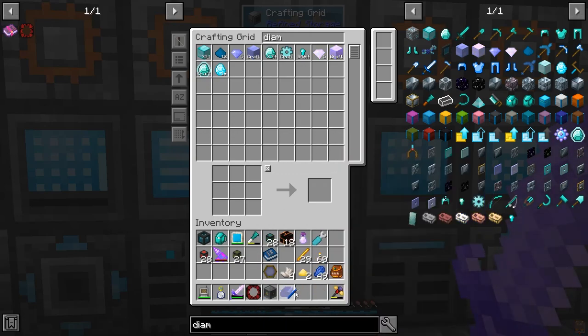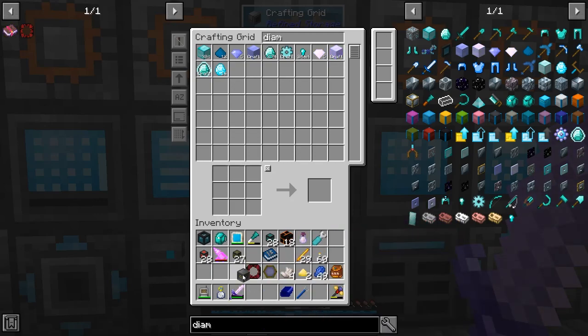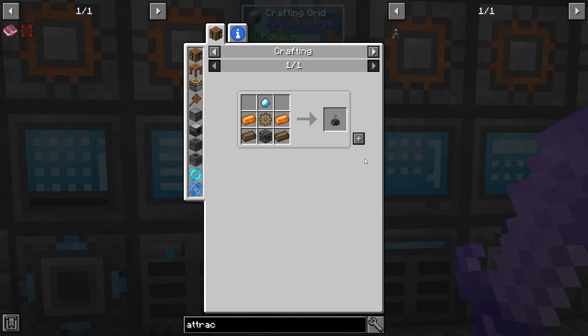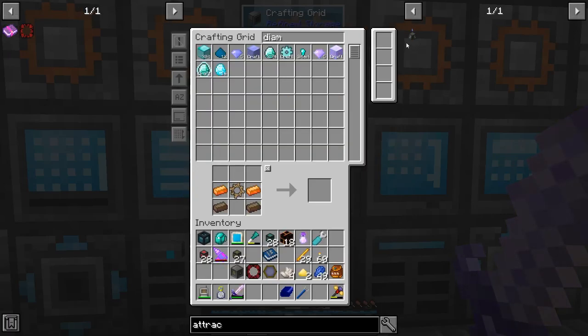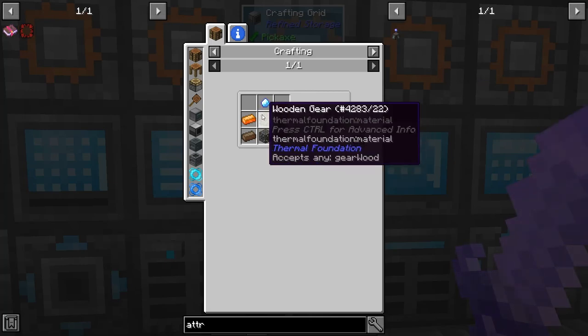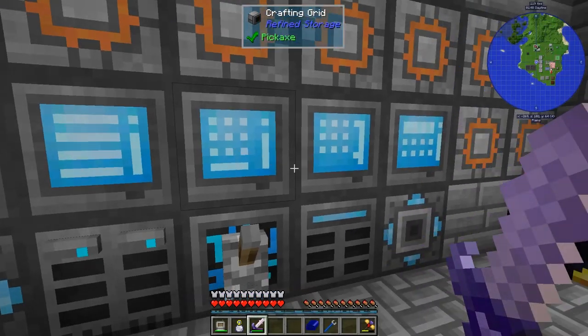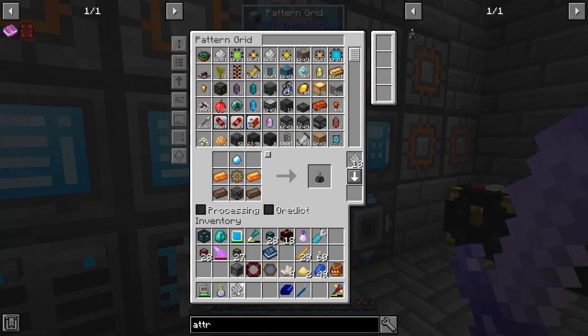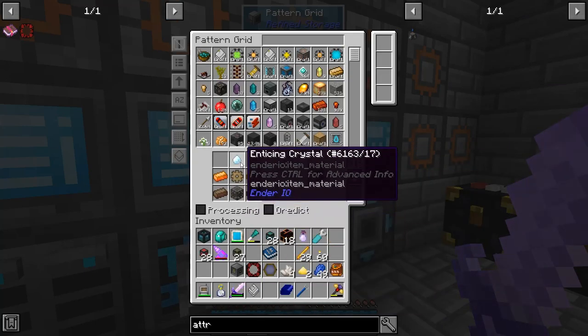Now we can use these two to murder things. But first we're going to need an Attractor Obelisk. This one is harder to make — I need a Soul Binder, an Emerald, and a Soul Binder of a Villager. I forgot I need one of those.